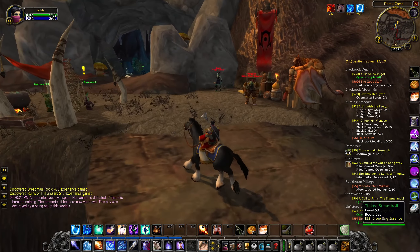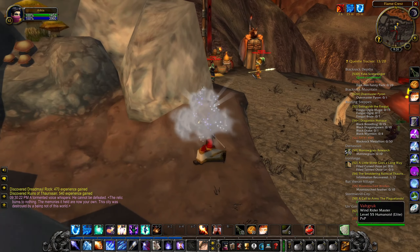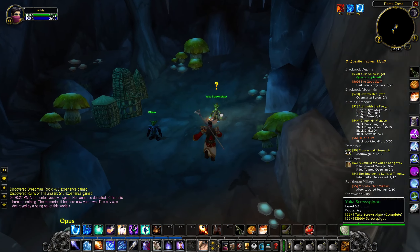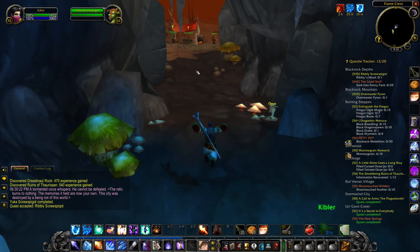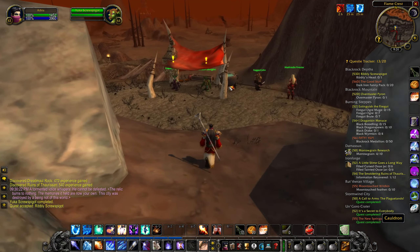It's basically a neutral outpost — at least two Horde are here, and if we attack them we are going to have a very bad day. But they don't attack us on sight and we can talk to all of the goblins around here. Let's go ahead and turn this in — it's for a dungeon quest but I'll go ahead and just pick it up.